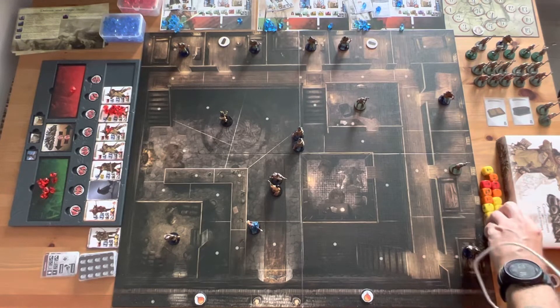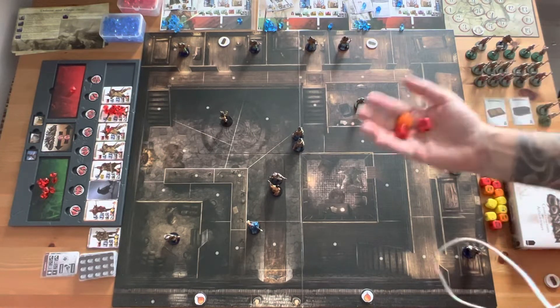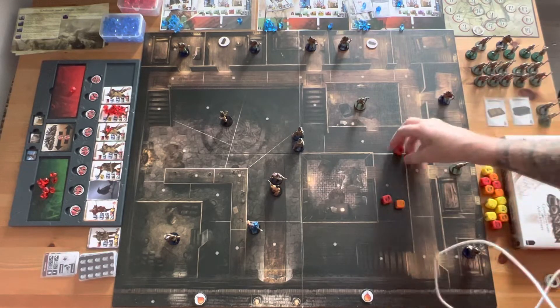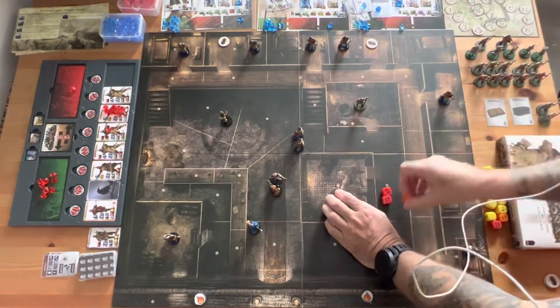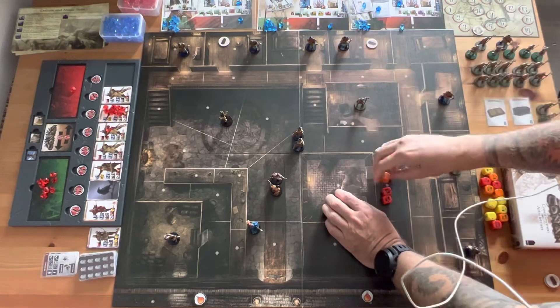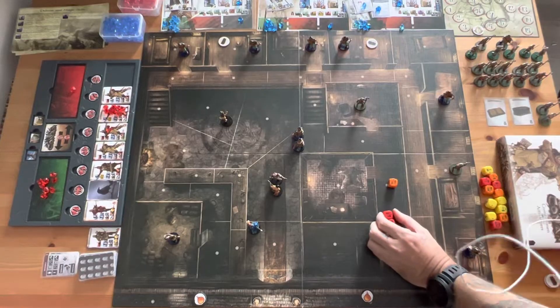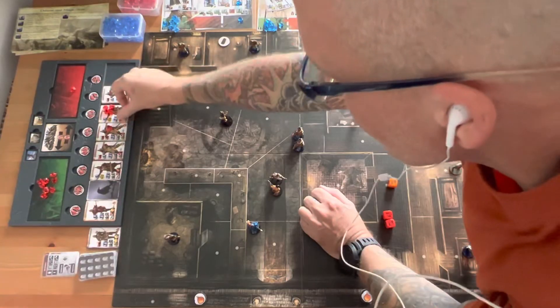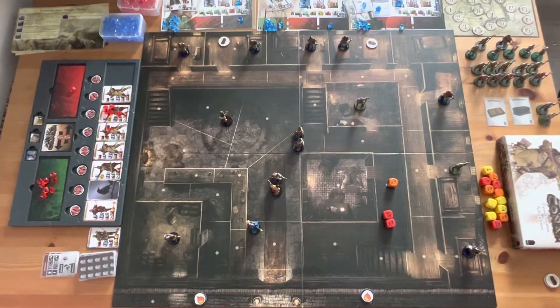Let's jump right into Conan first. Conan's got two dice, plus his sword gives him an orange die. We'll roll this against the captain of the guard — we get four. I'm going to give Conan a re-roll on this one; he gets four again. The captain has three armor, so three out of six — that means he'll take three damage. That leaves him with four hit points.